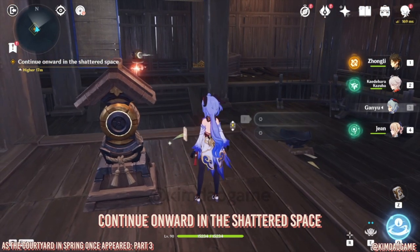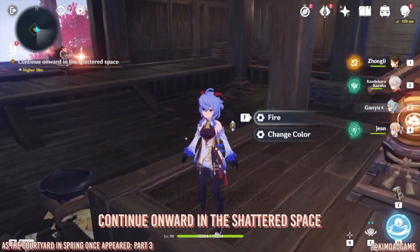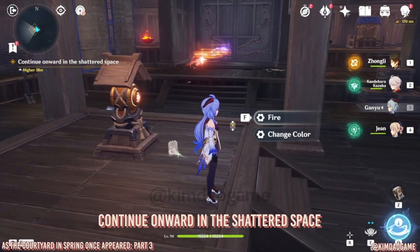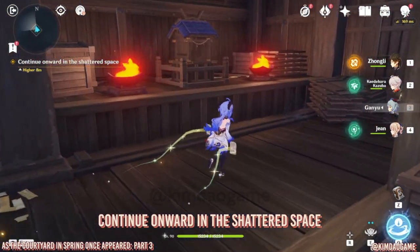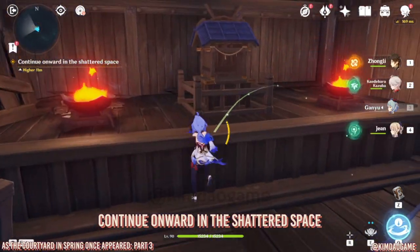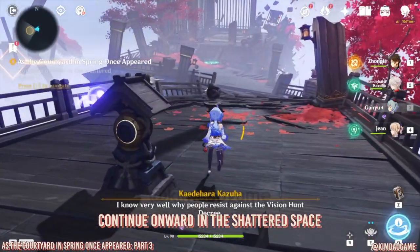Fire again — you don't have to change anything. That's going to fire through and unlock that barrier where the omamori is. Pick up the omamori and put them into the two shrines. Jump up, place the omamori in, and the door will open.